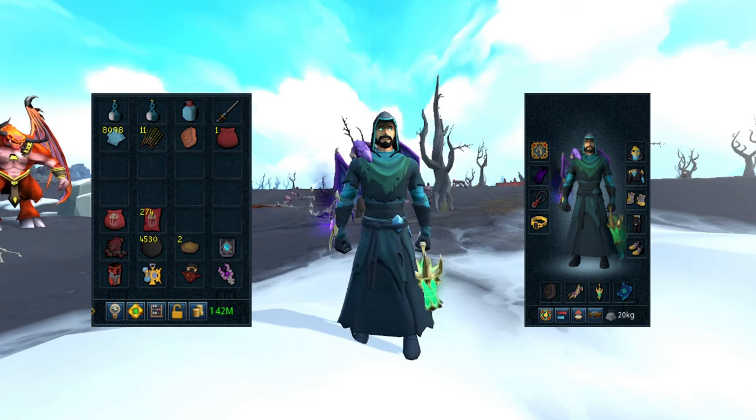Bring your cannon and cannonballs, and powder of penance if you're staying for a long period since they restore prayer every time you get hit. Bring your nexus for Necromancy runes, a spring cleaner since they drop a lot of alchables — that's a must. You can bring an artificer's measure or a gem bag for gems, but most seemed noted anyway. Bring a charming imp — you'll likely get all your blue charms back from making binding contracts while killing Ripper Demons. An ectoplasmator helps with prayer experience from the ashes they drop.